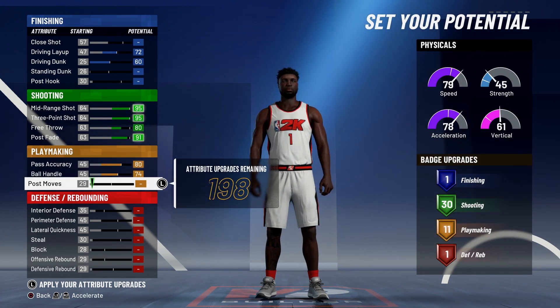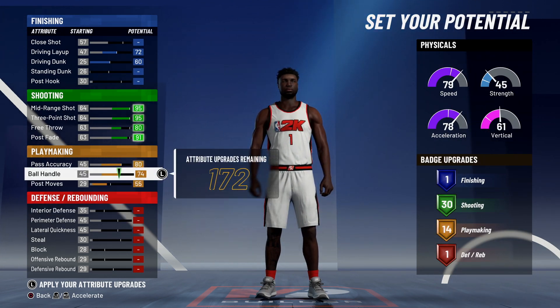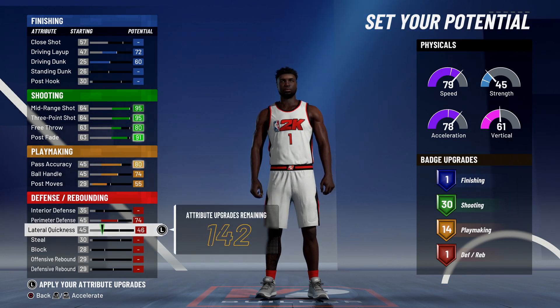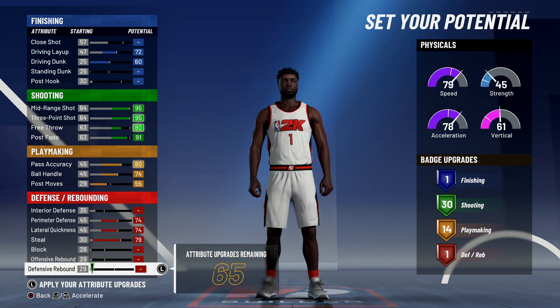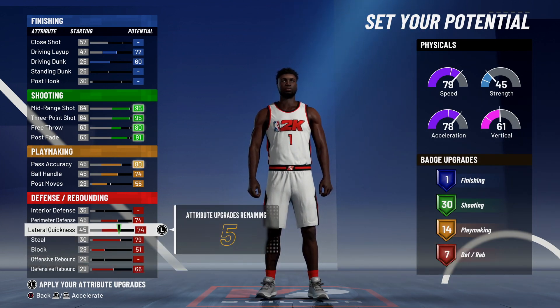For playmaking we're maxing literally all of these. We're going to take this down until we hit 13 — 55 on post move — okay that's the maximum amount of playmaking badges we can get. For defense we'll go down on perimeter, out-quickness, and steal, and then put the rest on block — that puts it at seven.